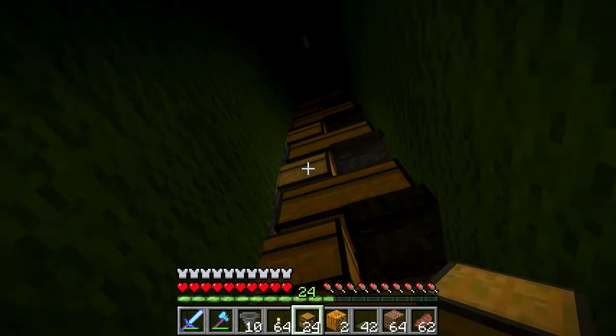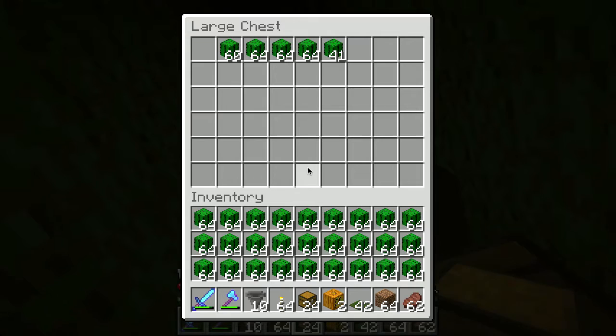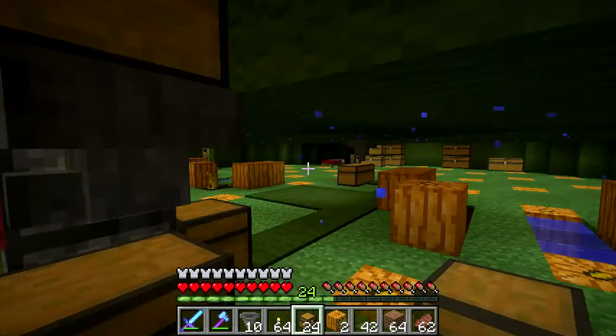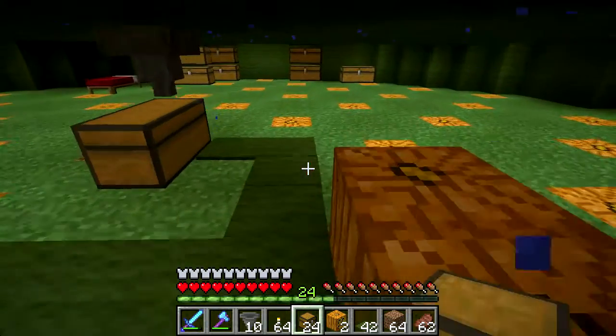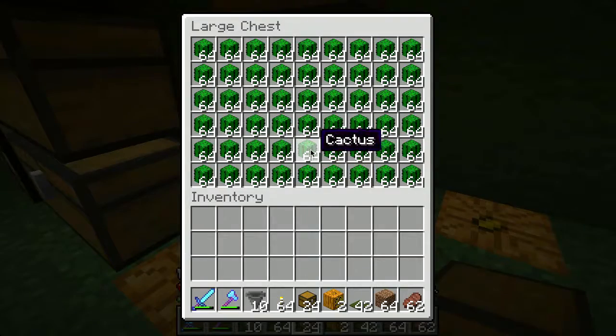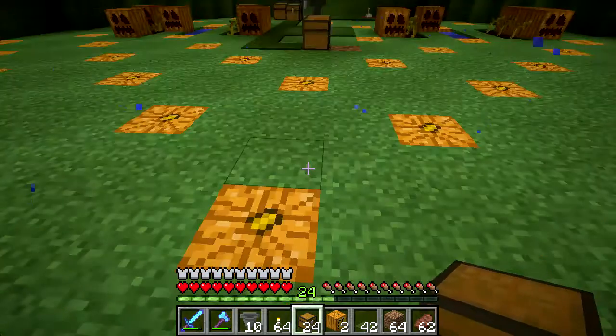When that gets full, what I'll probably do is build an item disposal unit - probably with cactus - and just start feeding the cactus into a big pit filled with more cactus to get rid of them. Because at that point, it's just kind of ridiculous. But I think that's it.